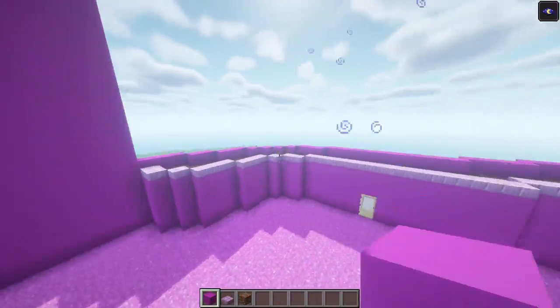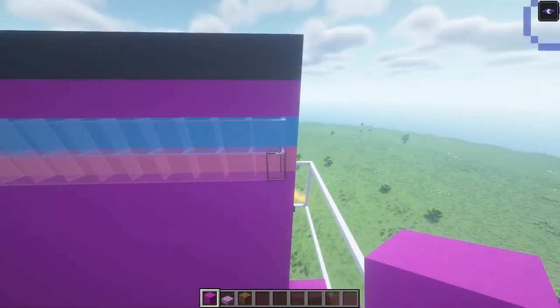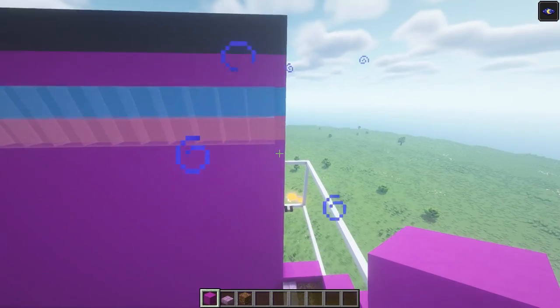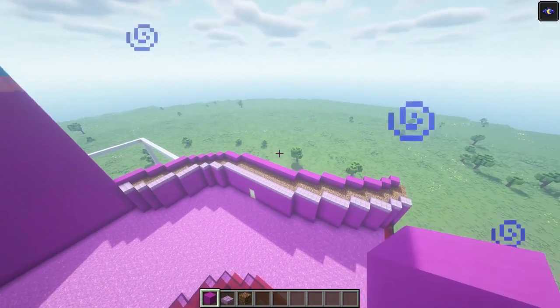Now, we are going to go ahead and raise up these magenta walls all the way up to the very top right here. Do not expand these neon lights — we're going to change these up in just a minute because they are a little bit different. Just raise these walls up right here, and I will be right back.